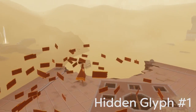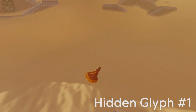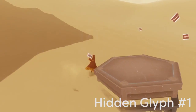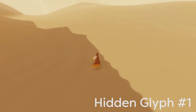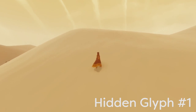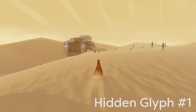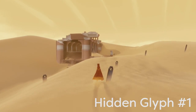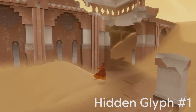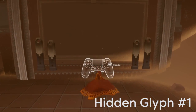We're going to start out with hidden glyph number one. It's going to be right around the chapter select building, so this one's pretty easy — you may not have found it though. All you need to do is load up the chapter select, then backtrack a bit and go slightly to your right. You'll come up on a little area with a building tucked away, and if you go inside that building you will find the first hidden glyph.